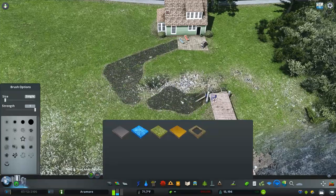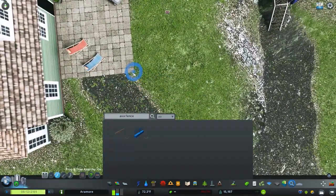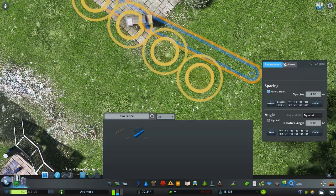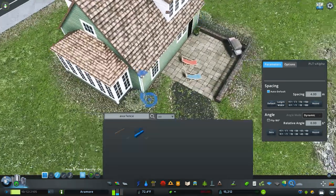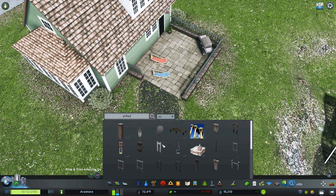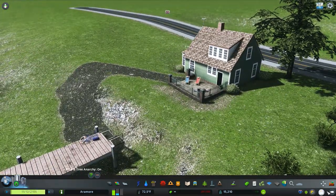Let's do this — I guess we can grab Avania's fence here. These fences are nice because they can work really well for a patio type of situation. I like to use them in areas like this. Let's do that and get a pillar right here to finish things off. That just creates a nice, really detailed back area for these people.